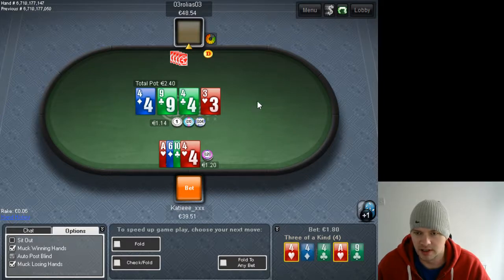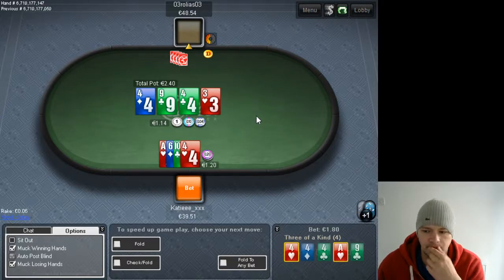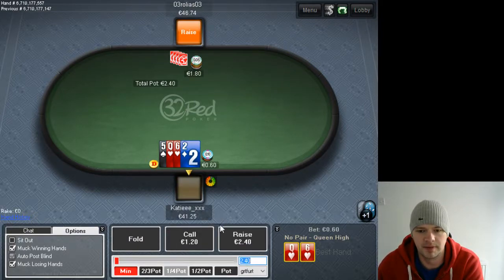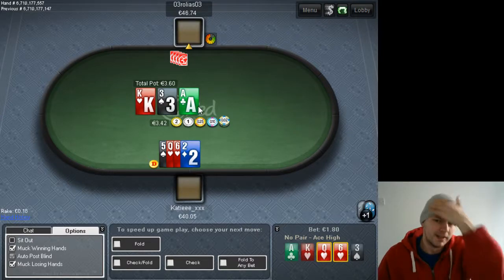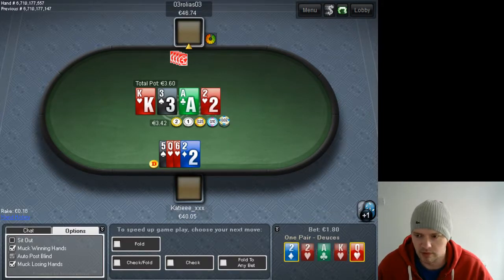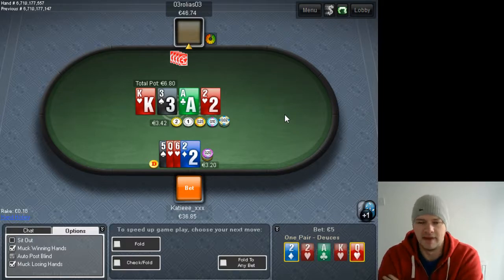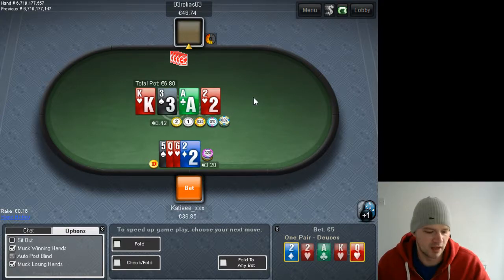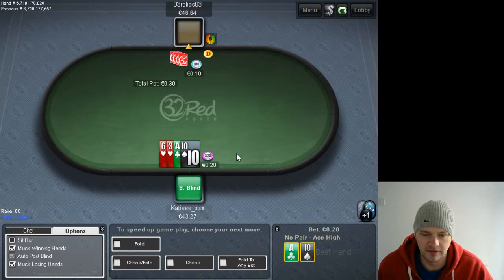He's betting the flop a lot but not betting the turn a lot, which means we can float him on the flop but shouldn't expect him to bet the turn very much. He's tightened up quite a bit — still playing pretty loose pre-flop but less crazy now that he's doubled up. You'll find a lot of the time people will be losing, then go for a bluff, and once they get back to even or win a few hands in a row they just lock up. So this is the time to start bluffing him more.